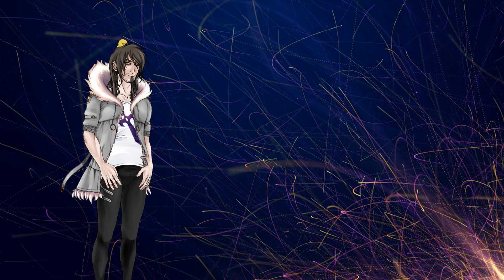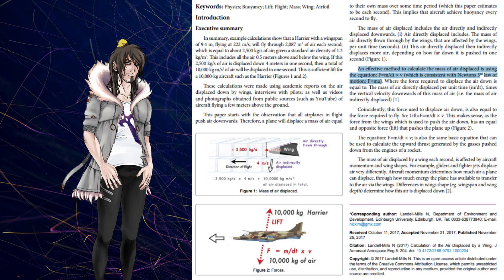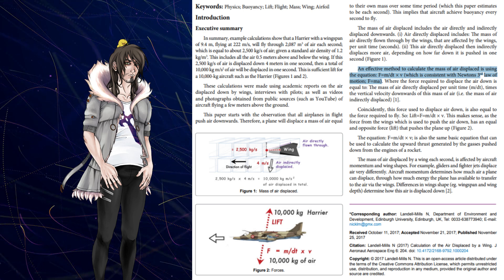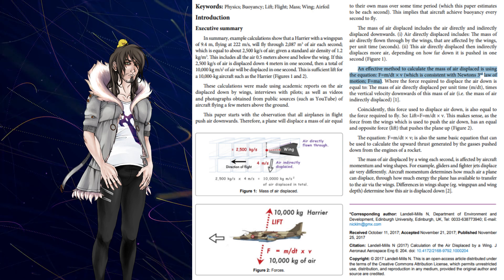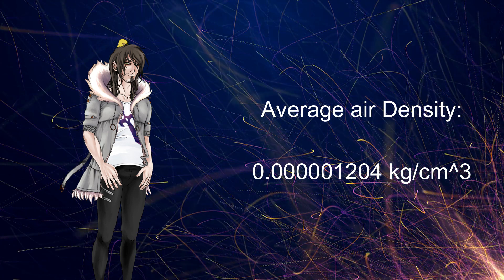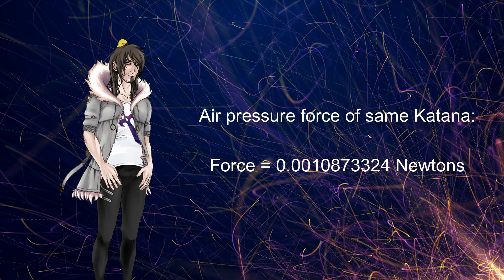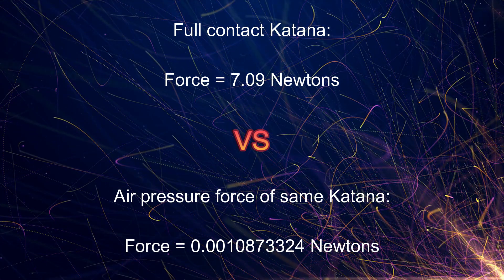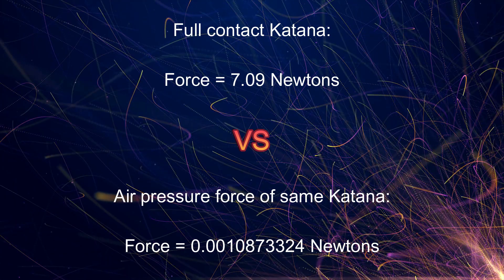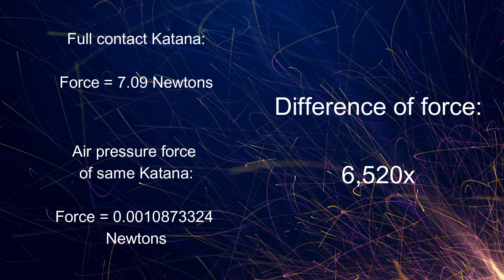We have an idea of the force that this sword would actually be creating. But what about the air pressure that same swing would be creating? Given that the volume of air displaced is equal to the volume of the object displacing it at a given time, and the speed at which the air is displaced equals the speed the object is moving, the main difference lies in density. Using average air density — this many kilograms per cubic centimeter — we get an air mass of this many kilograms. Plugging the numbers in, you'll find the force equals this many newtons. Compare the two, and we see the air pressure is just over 6,520 times the sword's direct force — a pretty darn good multiplier.